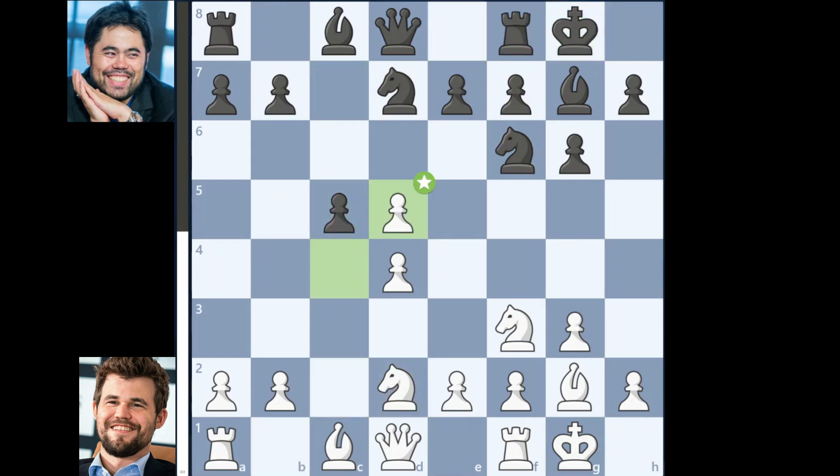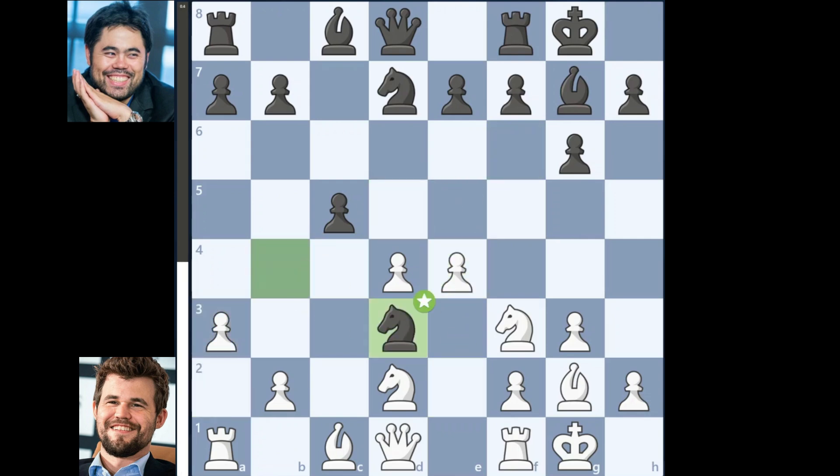c takes on d5, knight takes on d5, e4, knight to b4, a3, knight to d3, knight to c4, knight takes on c1, rook takes on c1, c takes on d4.